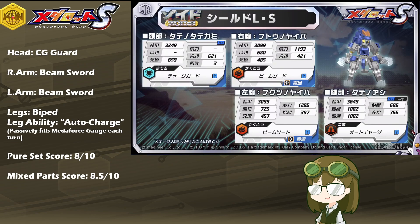Right and left arm Beam Sword are optic attribute skills and are basically the melee variant of Hyper Beam. They have a x2 damage bonus at 30% charge and a x3 damage bonus at 100% charge for powerful high-end nuking power. Biped Legs also means that Shield Liger has very solid coverage across pretty much all terrains, and Biped is definitely one of the best for terrain matching. The leg ability of Auto Charge ties nicely with both Charge Guard and Beam Sword.